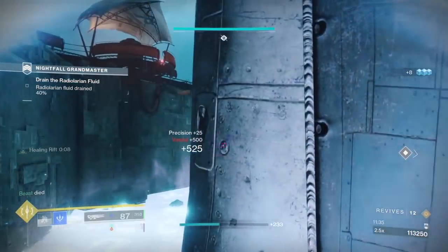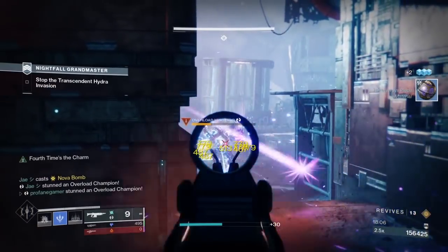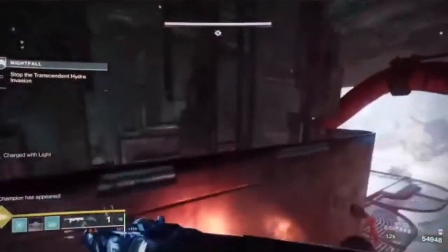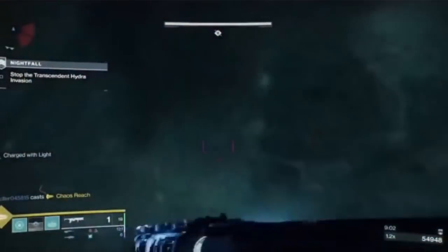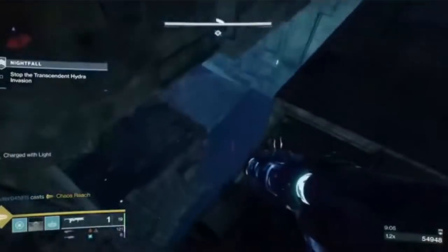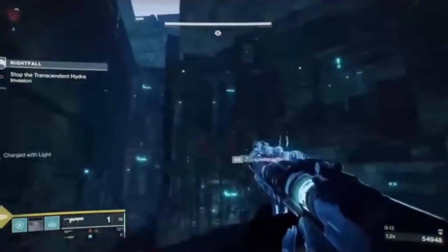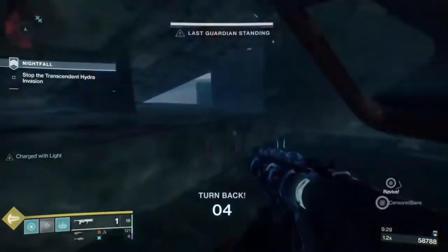Once reaching the boss room, you'll find a few out-of-the-map spots that you can utilize to hide out and even deal damage to enemies. As you first enter the boss room, on the left side wall, there is a small hole that leads to a large cavity within the structure. From here, you can avoid incoming damage while also luring enemies below to pick them off. Depending on the boss's positioning, you can even damage him from this space with anti-barrier weapons.